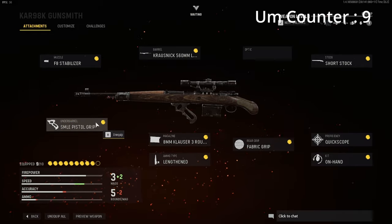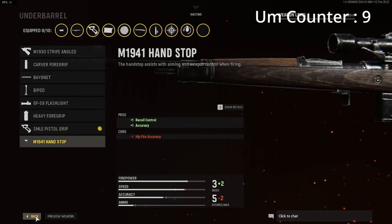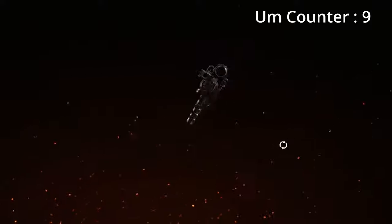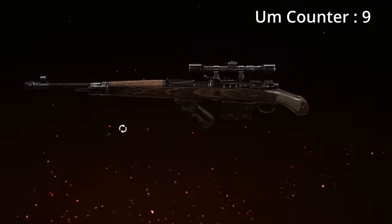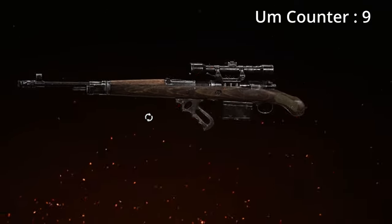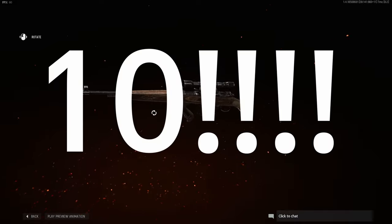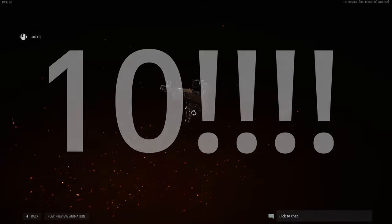The under barrel is the same as the last class setup video — the Smite Pistol Grip, which is the best option for a lot of things on this gun. But yeah guys, this is the Car 98 class setup I use in my competitive games, in Game Battles, wagers, and tournaments. Hope you guys enjoyed the video — remember to hit that like button, hit that subscribe button, and have a good day. Catch you guys in the next one, peace out.